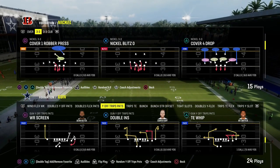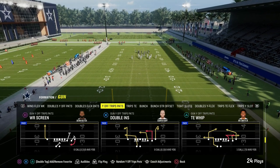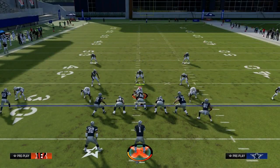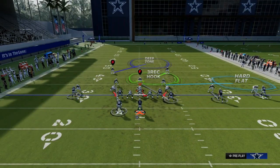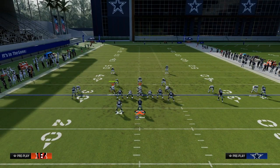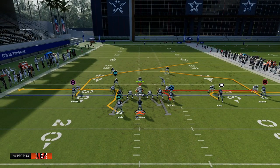The play tight end whip out of the Patriots playbook in the gun on YF trips formation — or U trips — is one of the best plays in the game. It features one of the best routes for beating man coverage. We're actually going to take the whip route off the field and use this really cool post route, which I think is one of the more underrated routes in Madden right now because not many people are utilizing it.